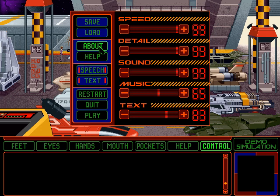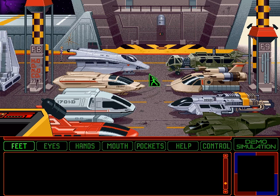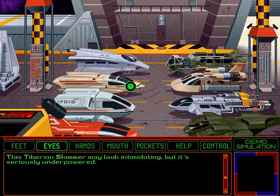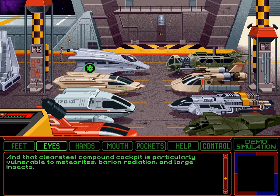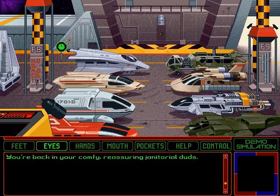Well, maybe we can just find out more about the game. They kind of redid all the buttons in the control panel, but at least it's fully voiced. We've got the traditional icon interface: eyes, hands, mouth — words and pictures. The eyes mainly look. This Tiberian skimmer may look intimidating, but it's seriously underpowered. That clear steel compound cockpit is particularly vulnerable to meteorites, baryon radiation, and large insects. And Gary Owens is the narrator, again.